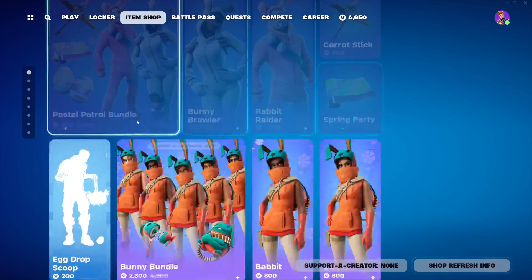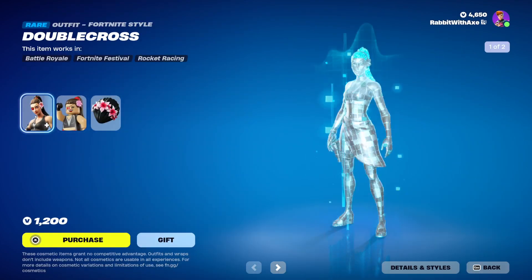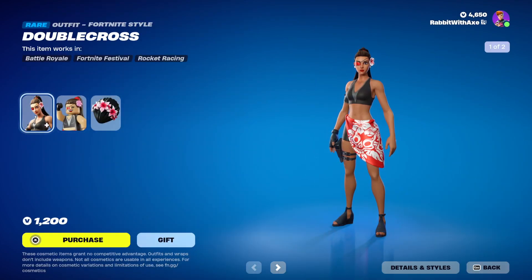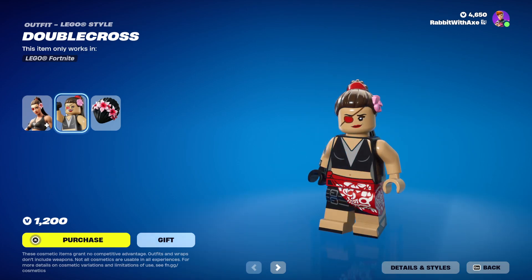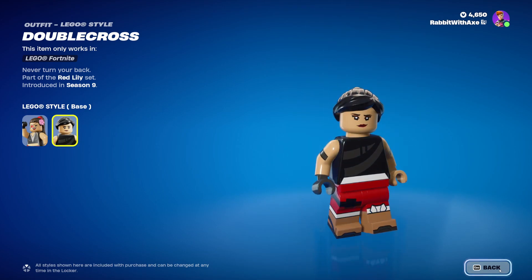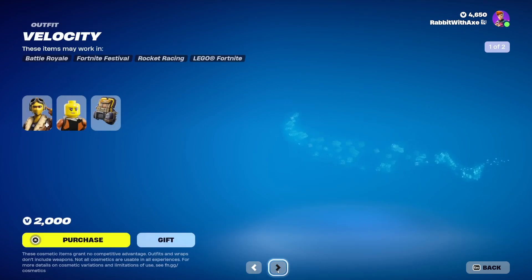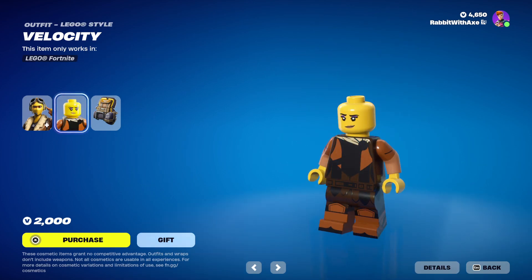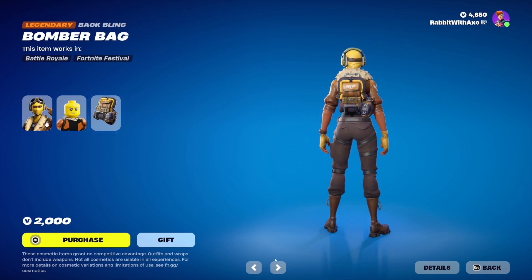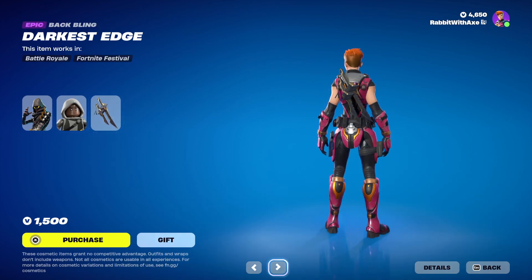Pass the Patrol bundle is still here, along with all the other Easter stuff that has been brought back. In Trailblazers, we've got Double Cross with her alternate Camouflage style. Floral Shell. We have Velocity with her Halloween style and her LEGO style, which is incomplete, and the Bomber Bag. We've got Cloaked Star with his LEGO style, which is again incomplete, and the Darkest Edge back bling.